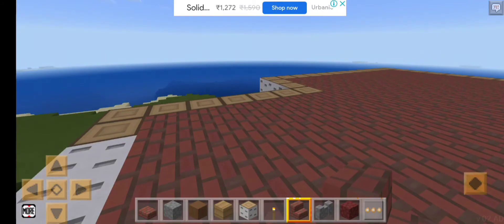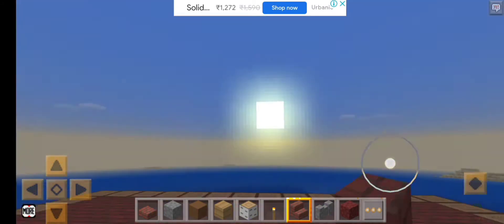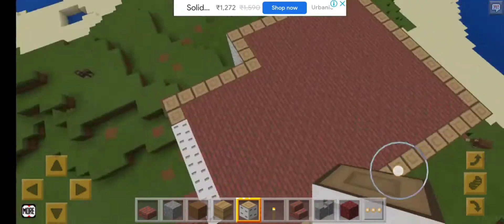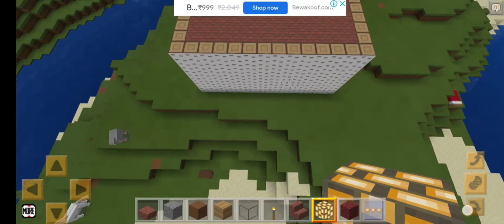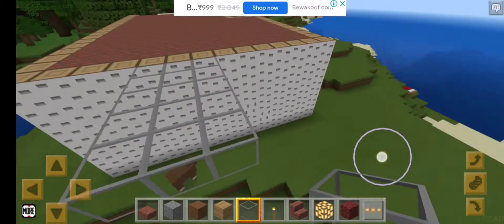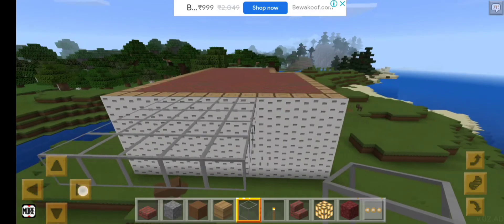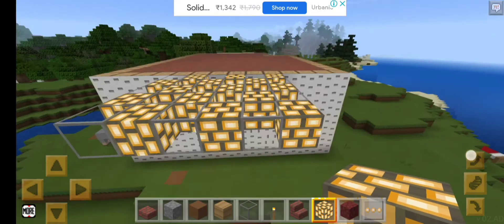Wow, look — it's sun setting. Oh, it's morning already! Hmm, what should I do now? Maybe a rooftop. I'm gonna make it out of glass and glowstone. Let's place the glowstone now.